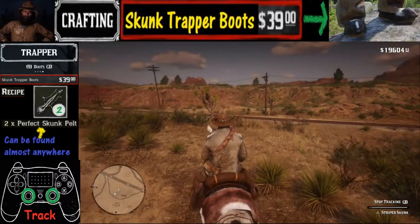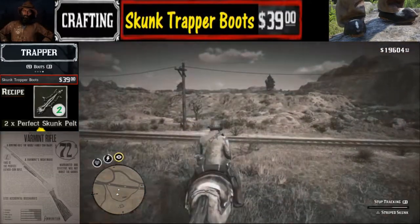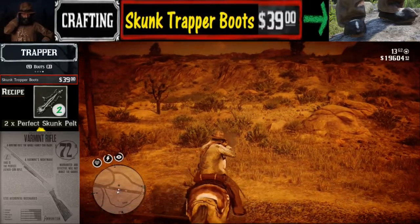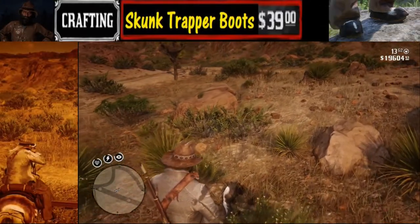Once we have that accomplished, the next thing we are going to want to do is figure out what type of weapon we need to get the job done. Of course, the weapon you are going to need in order to preserve the three stars is the varmint rifle, which will be able to get the job done.